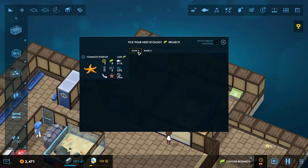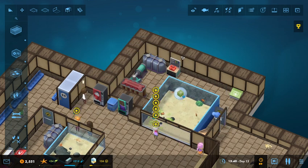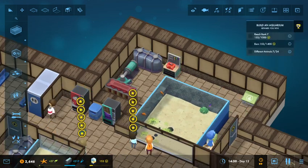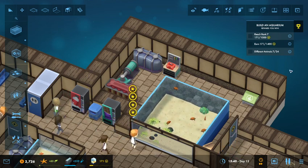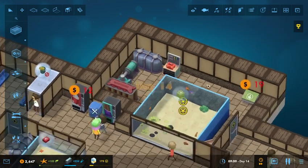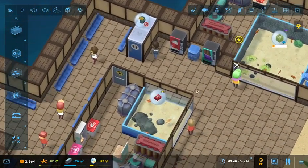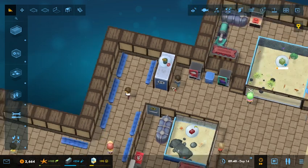New animals available! Let's go ahead and grab the starfish first, because it's going to be cheaper, which means I can get it available quicker — that's an important little thing. The cool thing about this particular level is that there are no procedural challenges, just this one overall goal. The downside is that doesn't give me a whole lot of great places to do level breaks, though there is a timer.